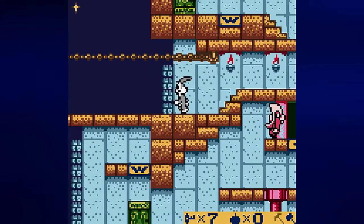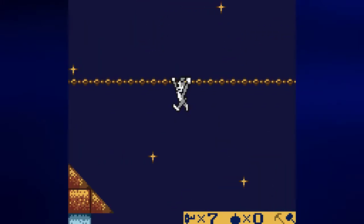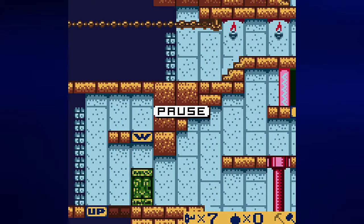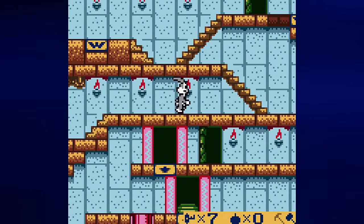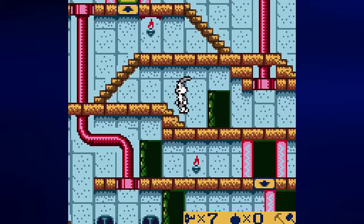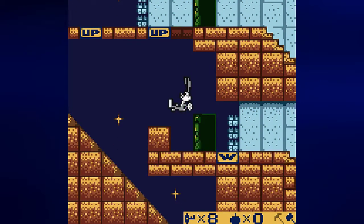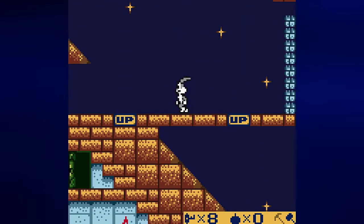It doesn't look like there's anything on this end that I still need to do. So let's go ahead and see what else there is to get. There's one more door — I need to get to it. Was that the door that I needed to go to? Because I'm going to feel really bad if it is. At least I have that worked out now. I did not go in this door. Well, at least I figured this out ahead of time before getting that.